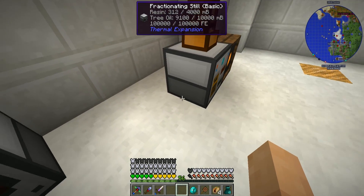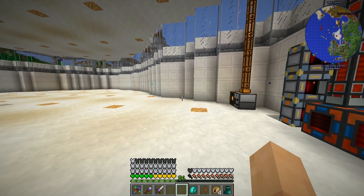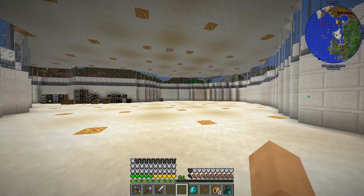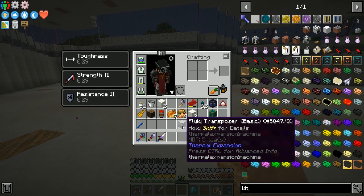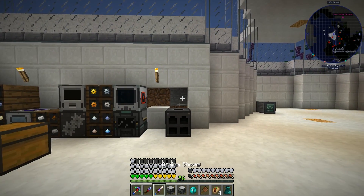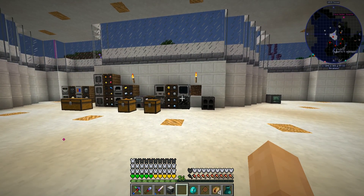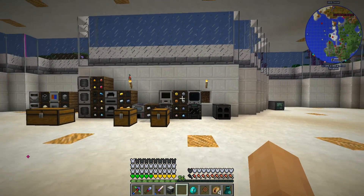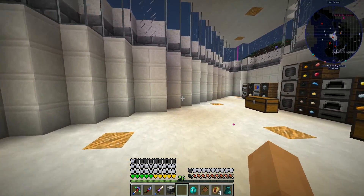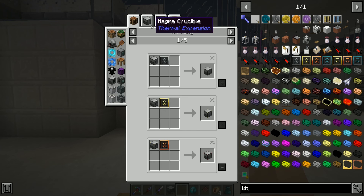We might need to upgrade the connectors to advanced underneath so we can tell it to input resin from our sawmill. I'll play that by ear as we get closer. The magma crucible - I don't want to do that there. I think I want to do fluids somewhere else since this wall is getting pretty full. With the magma stuff there are about three types from thermal expansion we'll be looking at.